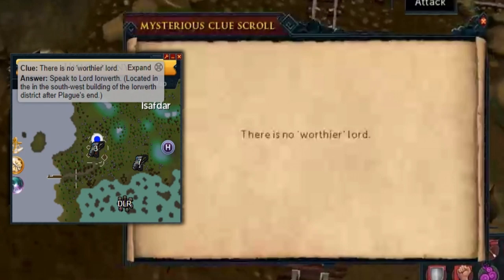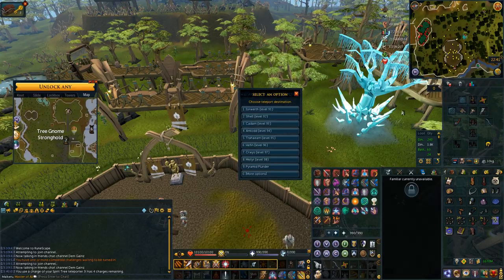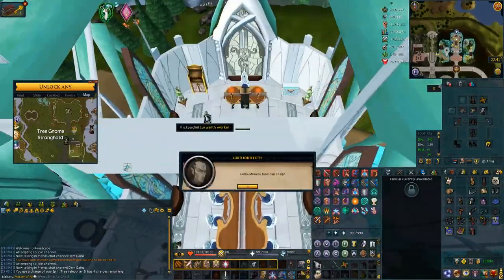'There's no worthier lord' is another one that I use my full camouflage outfit for. Because I've got the full camouflage outfit I don't need the attuned crystal teleport seed anymore, and the outfit counts as whatever I need to do in Prifddinas — this is pretty much the only thing in Prifddinas for a hard clue. I just teleport with the outfit to Iorwerth, go down, talk to Lord Iorwerth and get the puzzle done.